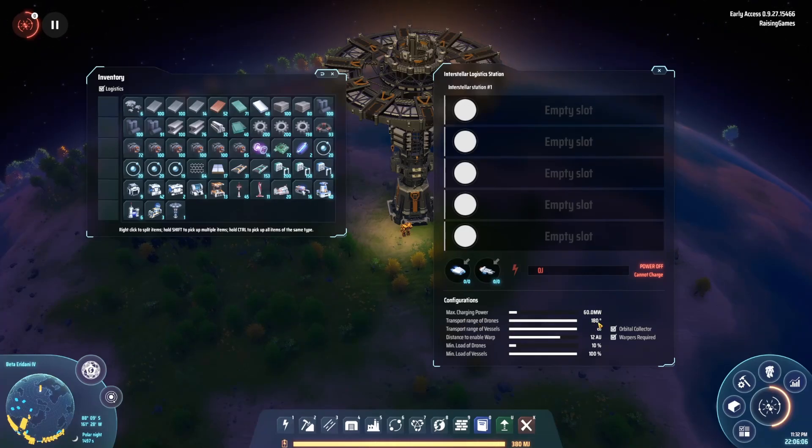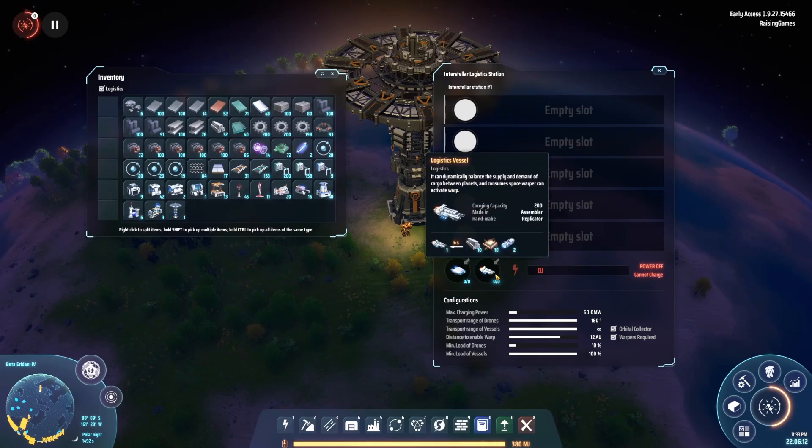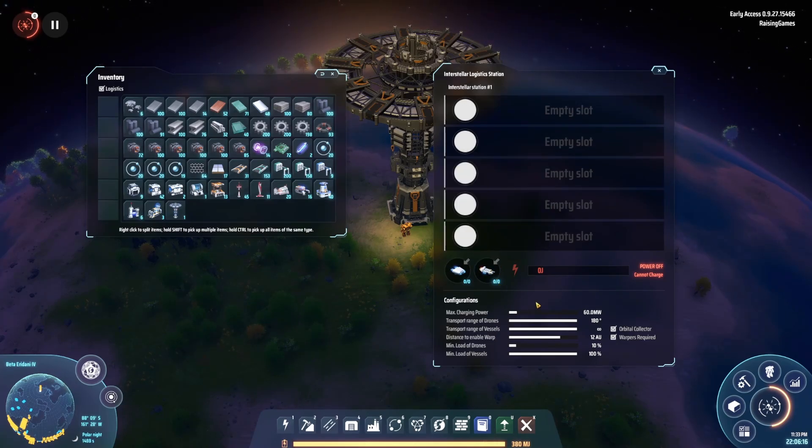It looks like transport range of drones is 180 degrees. Transport range of vessels — I'm guessing the vessels are these things. It does say 'vessel,' and drones are 180 degrees. I'm guessing that's the range on the planet, so I assume if we had one here, and then hypothetically one on the other side of the planet, and maybe one or two at the equator, perhaps.